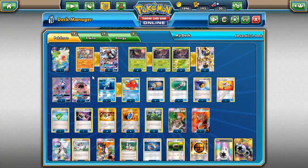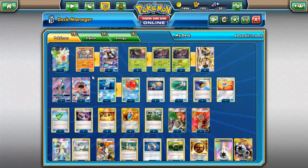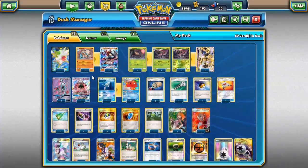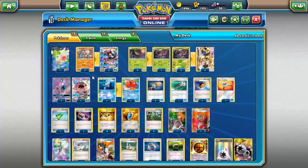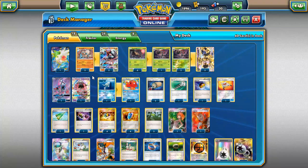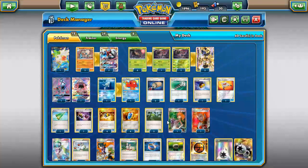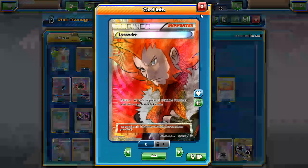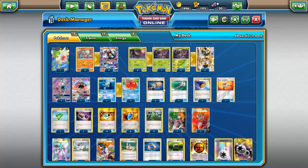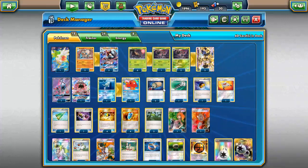Before I get into this, in my rotation video I screwed up a bit. I said Wally was rotating — no, Wally got reprinted. I said Hoopa was rotating — no, Hoopa is getting reprinted into the Tens. I also thought Lysander got a Steam Siege reprint, but I was wrong — Lysander is going to be rotating. Latios EX is also staying in the format, so forgive me for screwing up a little.